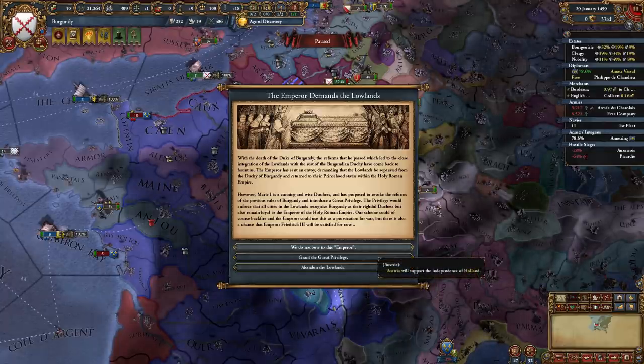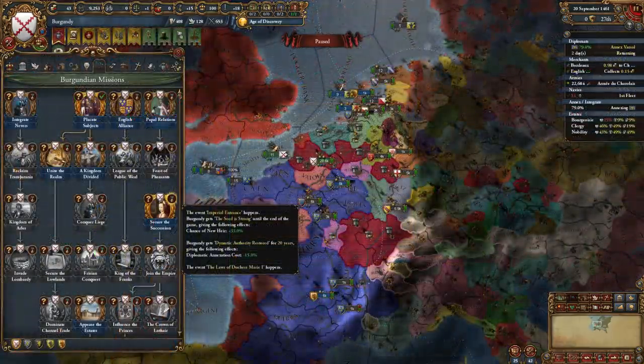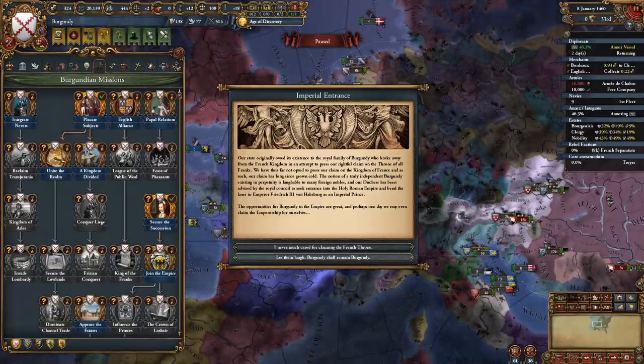Also important: if we take the first choice, Austria really can't support our subjects' independence if we are allied to Austria. I think option two is the best way forward. Once we're done with the French war, we can complete the mission 'Secure the Succession,' which triggers two events. One is the 'Imperial Entrance' event giving two options. The first asks the Emperor to let us join the HRE, triggering another Imperial Incident. The second, 'let them laugh, Burgundy shall remain Burgundy,' won't do anything. I suggest picking the first option.